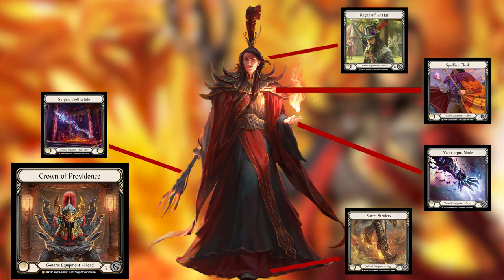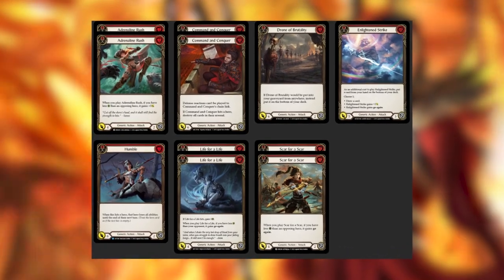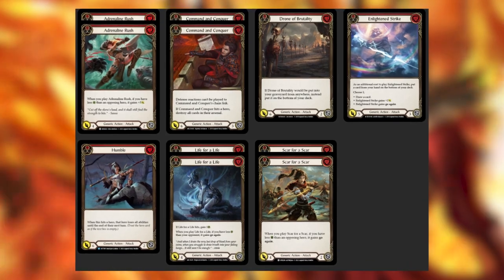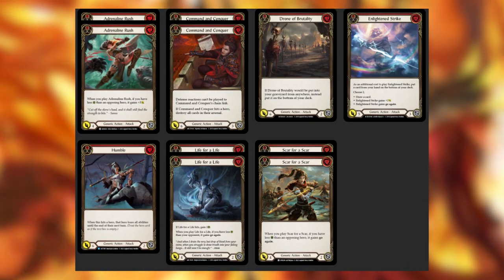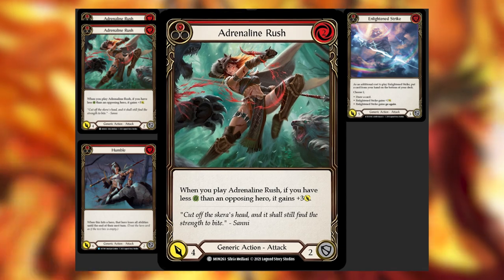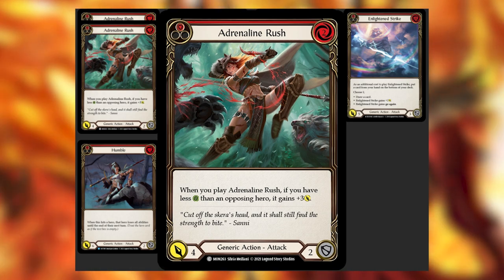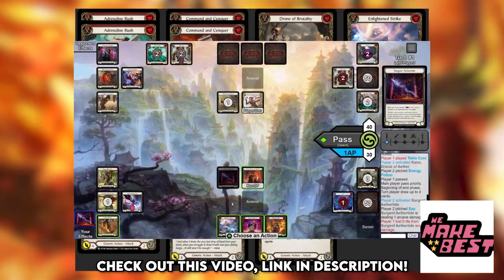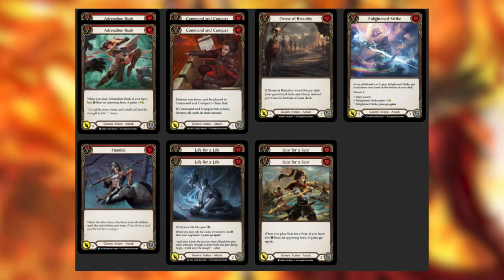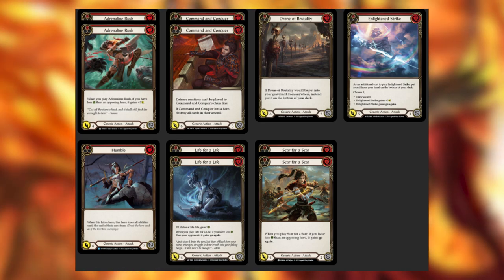Throw some blocking equipment in the sideboard. We run 11 physical attacks: two CNCs, two Adrenaline Rush, two Scar for a Scar, two Life for a Life, one Humble, one Drone of Brutality, and one E-Strike. All of these are red, and most either push a breakpoint, have go again, or have a solid on-hit. Adrenaline Rush is truly the star here — off of one blue, we can swing Life for a Life into Adrenaline Rush for 11 damage total and one point of life gain. Feel free to adjust the numbers, but I don't recommend going past 12 to 13 physical attacks.